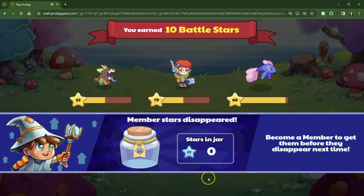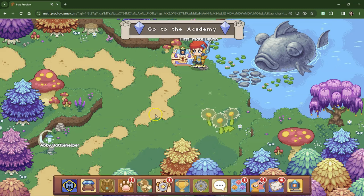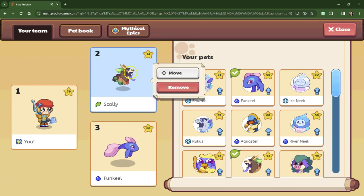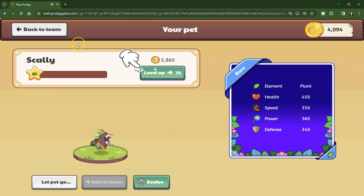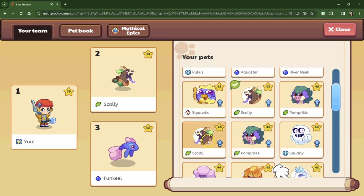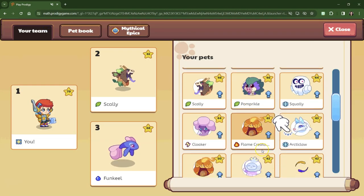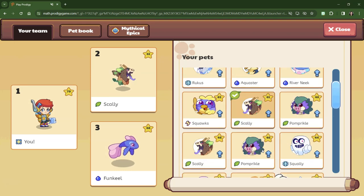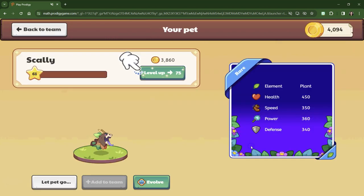We don't want to use our evolve yet. Now if I go to my pets — we're going to level up Scaly. We're going to spend... wait, are we leveling up Scaly? Who are we leveling up? All of these can only go up to 67. I thought one of them could go up higher. All right — this one can go up to 75. We're going to do it. We're leveling it up — there goes all our money, but we're going to go that way because we can at least bring a level 75 in.